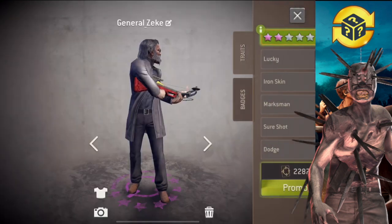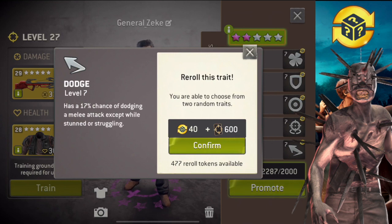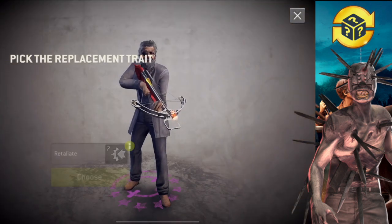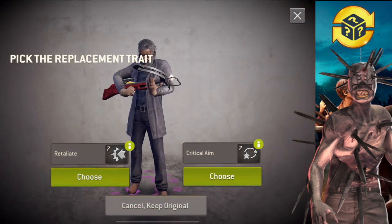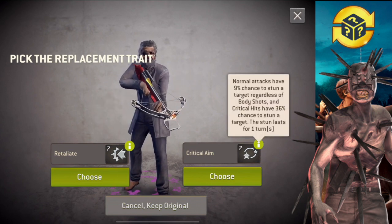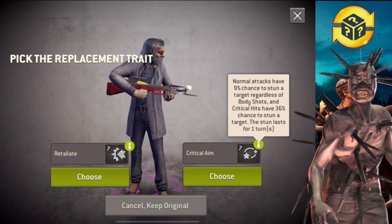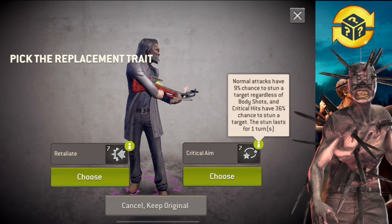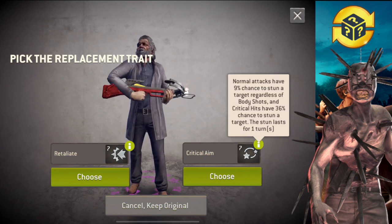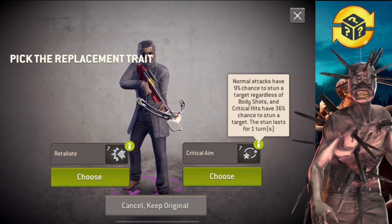I'm gonna refund, because I want to try and re-roll. This is the last chance on this guy. Boom, let's see what we have. Retaliate... critical aim — normal attacks stun a target regardless of body shots. Oh really, I can stun targets now with hunters? That's one of the new traits from September, wasn't it? Stunning is not too bad actually. I'm gonna pick critical aim.